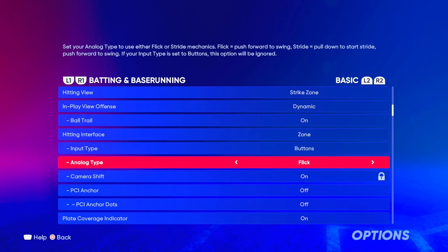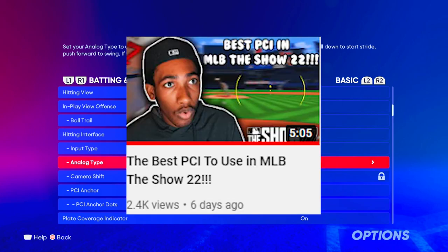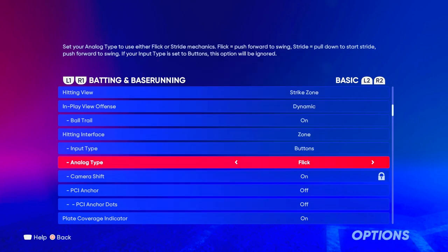You also want to have your plate coverage indicator on — that's really important so you can see the PCI zone. There are really good players like YCAP who don't even turn that on, but if you're new or struggling you definitely should have it on. Have your PCI settings all to what you want; my video on the best PCI settings should be linked in the description. That's my first tip: getting your settings dialed in.